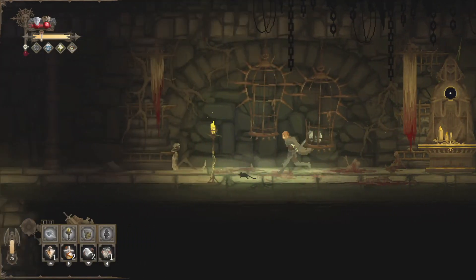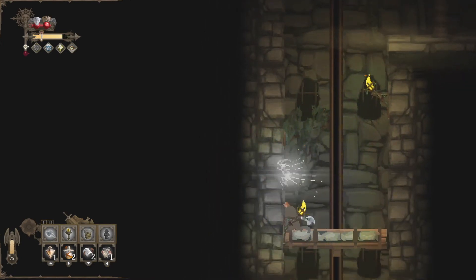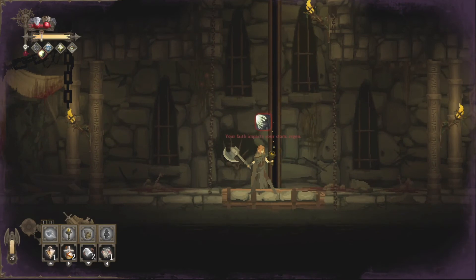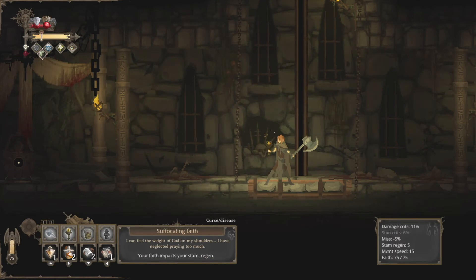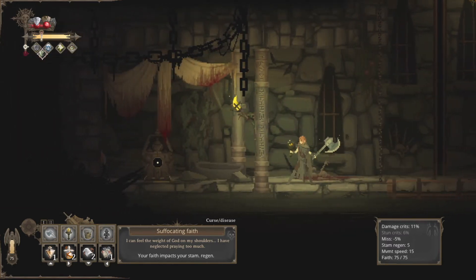Healing statue — we can't use that because our hit points are full. Let's get back on this button right there. I don't know if that did anything. We definitely just randomly got a curse: 'Your faith impacts your stamina regen. Suffocating faith.' Well, that sucks. So if we have too much faith, we're going to have less stamina.